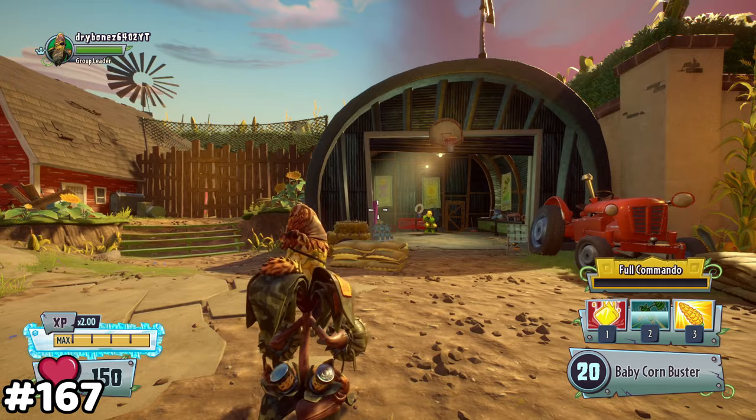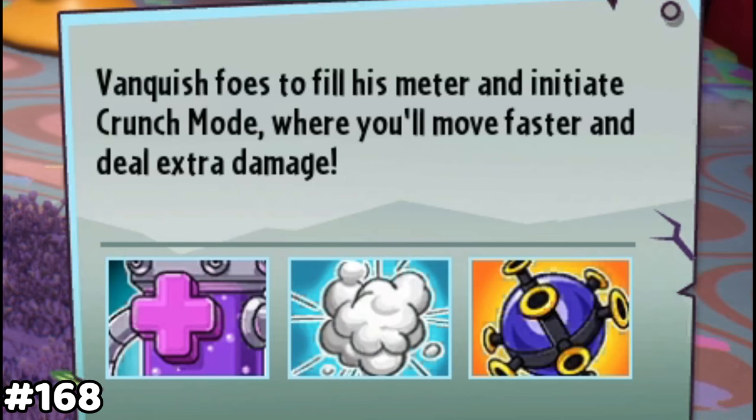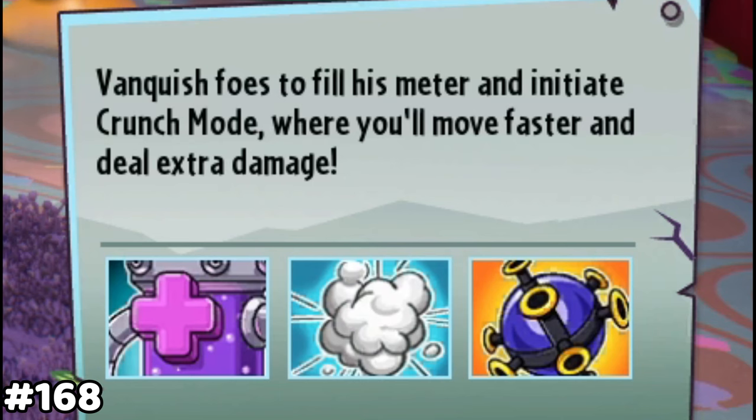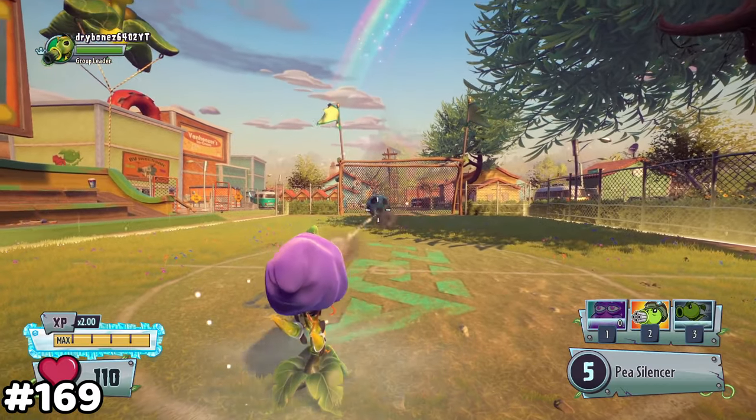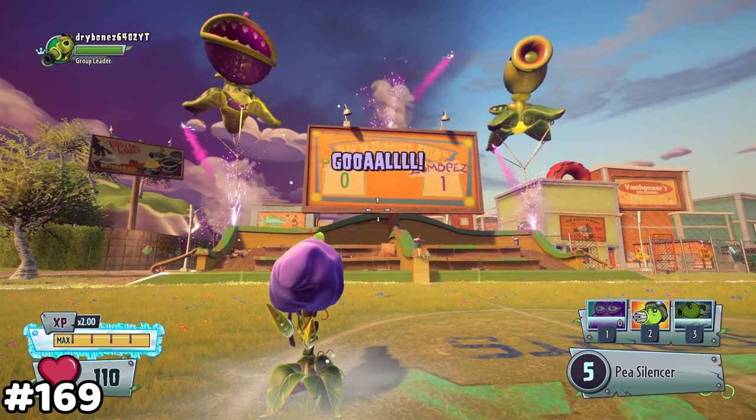If you stand far away, you can make this Colonel Kornbald. The computer scientist's description doesn't mention that crunch mode also gives him a defense boost. Thanks PopCap. When a goal is scored, the scoreboard will respond accordingly.